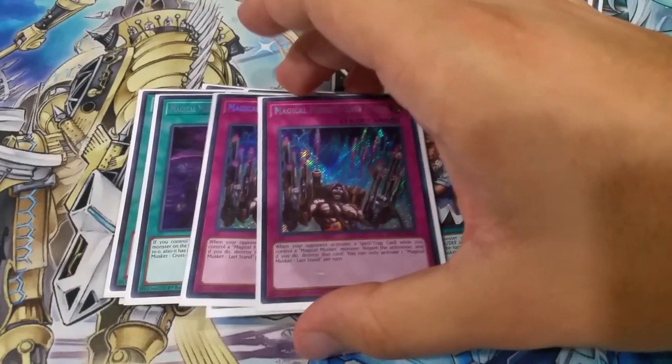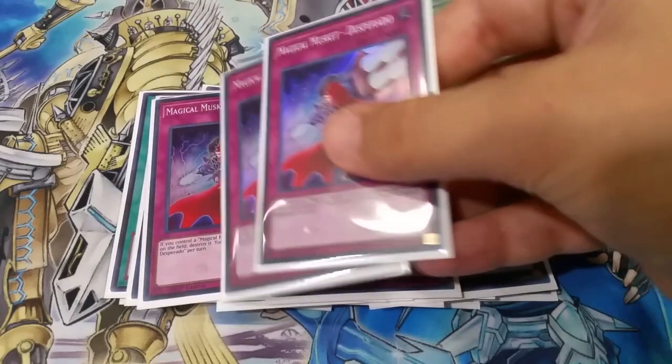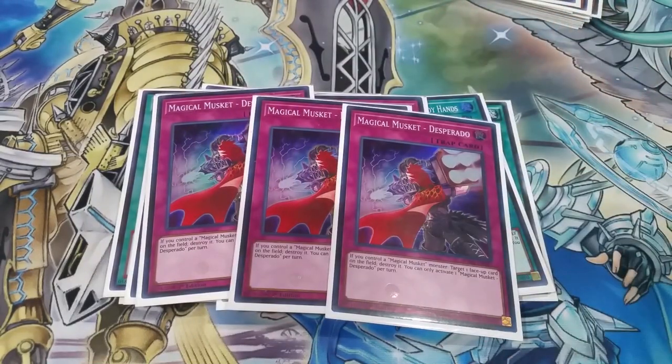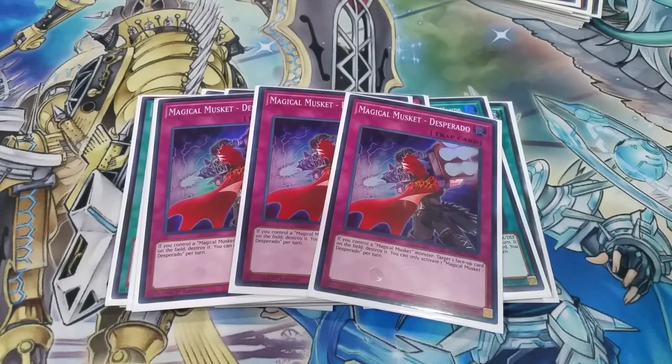Off to the Trap cards. We've got two copies of Magical Musket Last Stand — when a Spell or Trap card is activated, negate it. It's the only counter trap, it's searchable, it's disgusting. It is a hard once per turn. Then we've got three copies of Magical Musket Desperado. I love this card — basically target one face-up card on the field and destroy it. Also hard once per turn. I love this for dealing with Mystic Mine.